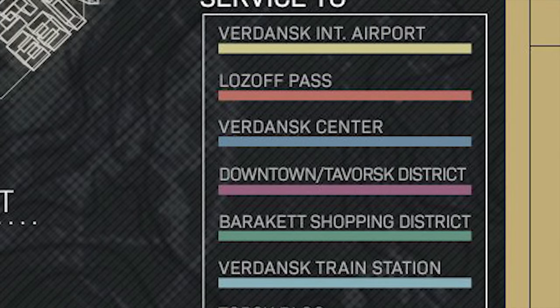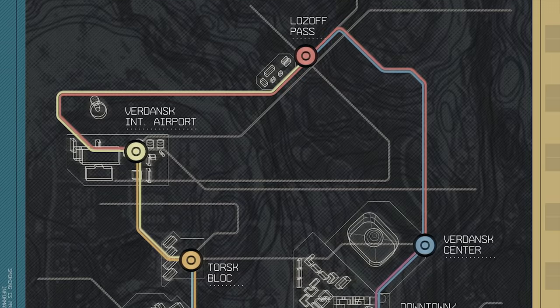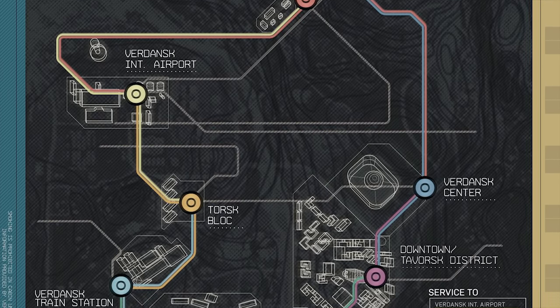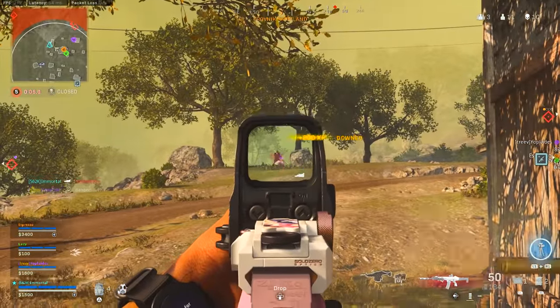The stations are color coded so you can see which subway runs to certain locations. For instance, you can go from Verdansk International Airport over to Lozoff Pass, but you can't go from the airport over to the Verdansk center or into downtown — however, it may not always be like that.